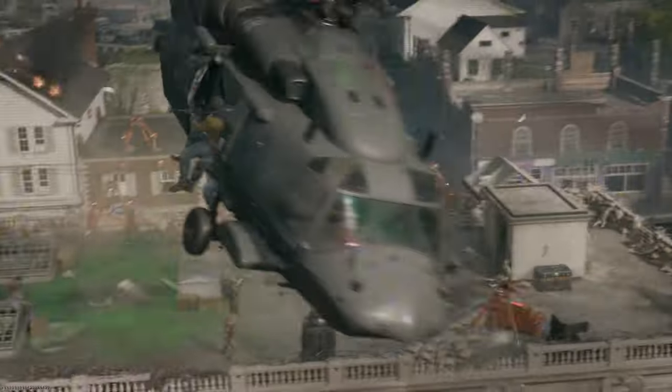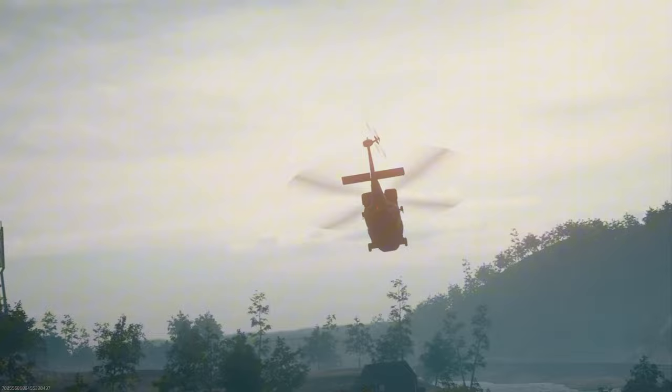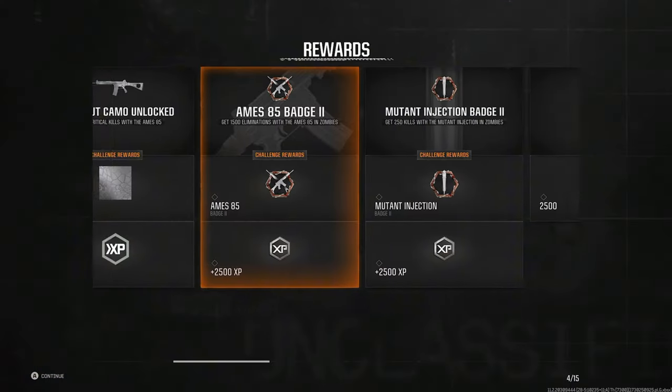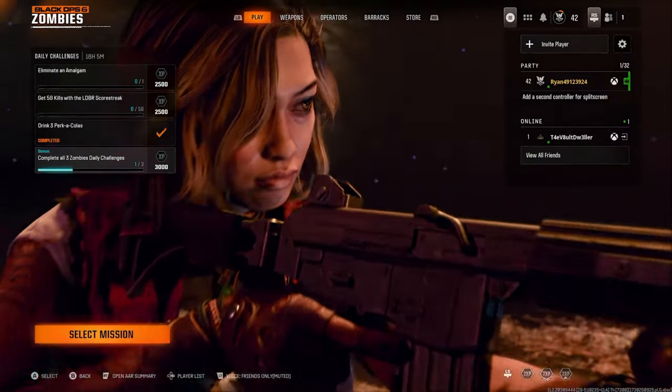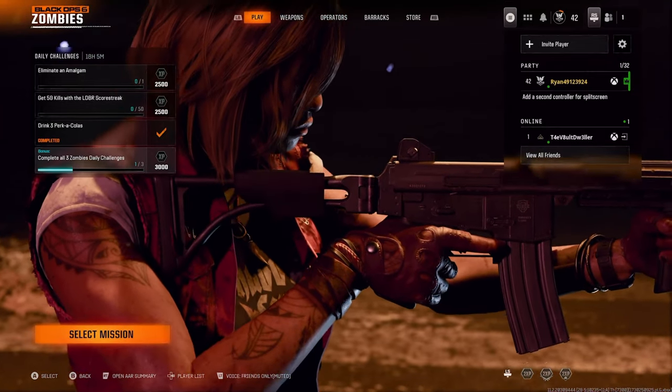I'm speechless, because this does not normally happen. You guys know that public matches are a no-go zone if you're a zombies player. This was a risky thing to do, but it actually helped me towards my camo grind and I achieved a lot by doing it. In this game I was able to get over 1,500 critical kills altogether, so we need just less than 500 to get to 2,000. This is looking good.